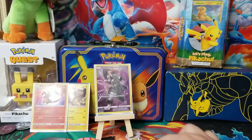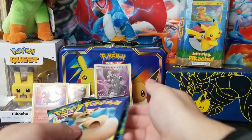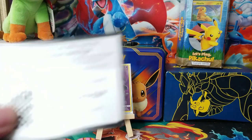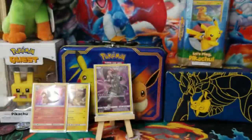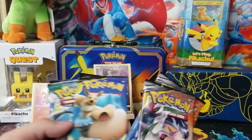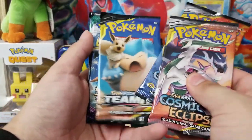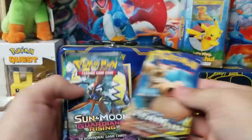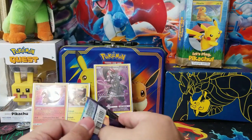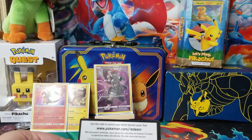Now we can get to the packs. We have actually quite a few packs, and here is the code card for the lucky person who gets it. We have two Cosmic Eclipse, one Team Up, one Guardians Rising, and one Evolutions. We're gonna start with Evolutions. Maybe we'll get the mega Charizard EX, but I don't really see that happening — I can still hope.